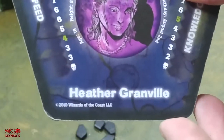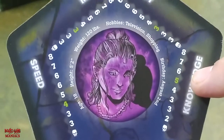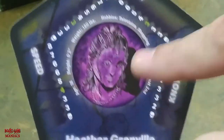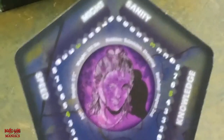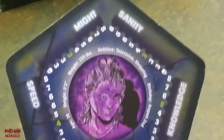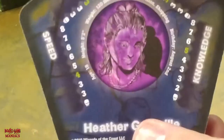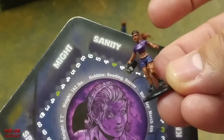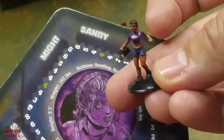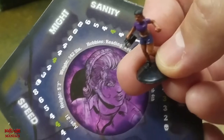Another one of the characters is Heather. You can see the speed, might, sanity, and knowledge — their stats are different from Zoe's. They have age, height, weight, and everything. You can make a whole complete backstory that will help get you engulfed into the game. If you flip Heather's card over, there's also Jenny on the other side — her stats are a little different. That's her miniature; she's carrying a big flashlight. Again, all pre-painted, no gluing required — you take them right out of the box.